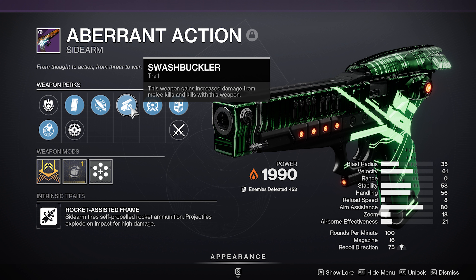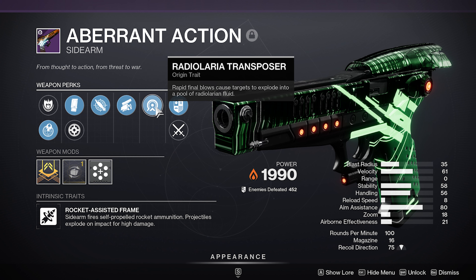On top of that we've got swashbuckler — this weapon gains increased damage from melee kills and kills with this weapon. It acts a bit like Rampage, starting at six percent and going all the way up to 33.7 percent damage increase. There's also the origin trait, Radio Lariat Transposer — rapid final blows cause targets to explode into a pool of Radio Larian fluid.